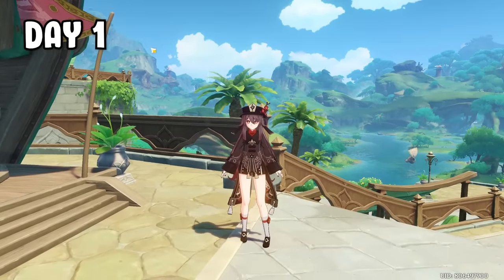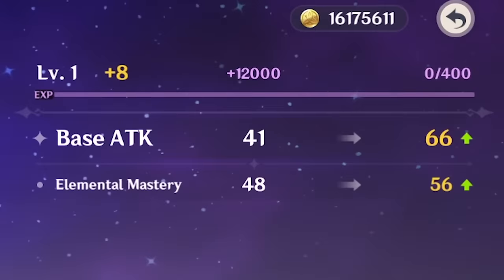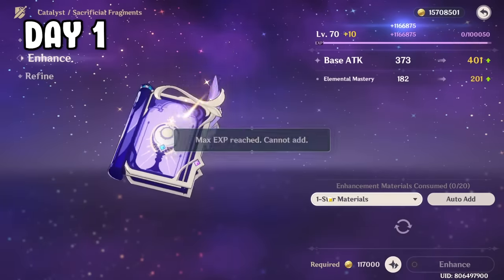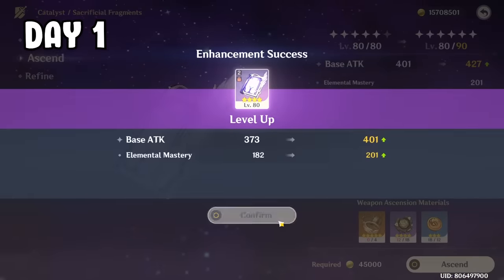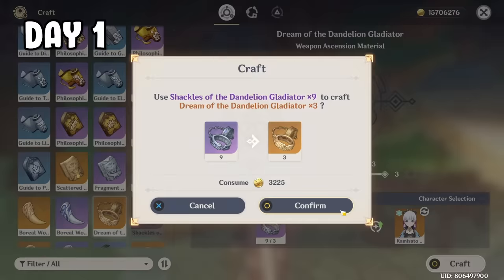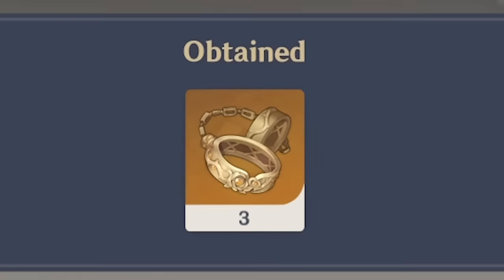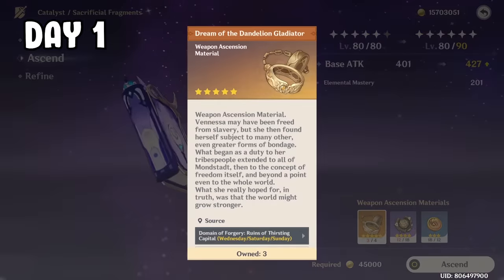For the first day, I start building her weapon first. The weapon I'll be leveling is the Sacrificial Fragment, which is really elemental mastery for Nahida. So I'll level it up to level 80 until I ran out of these Golden Gladiator things. I went to the alchemy and crafted the blue ones to the purple ones, and the purple ones to the gold ones, only to realize I can only craft 3 of them. Sadly, we're one off, but luckily today the domain for these gladiators is open.